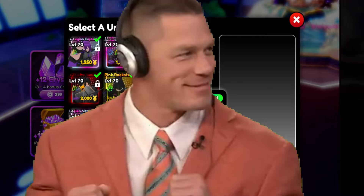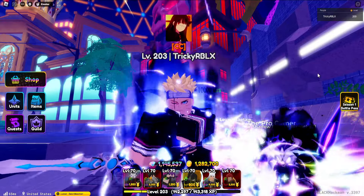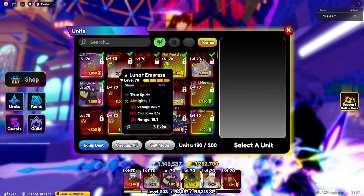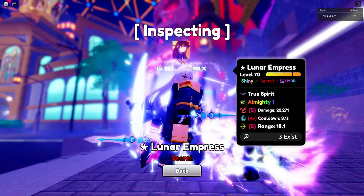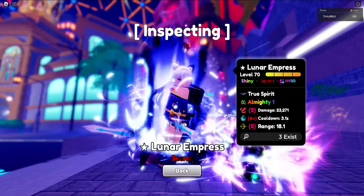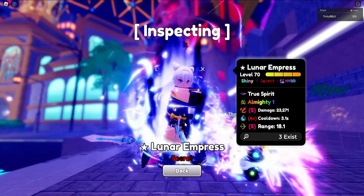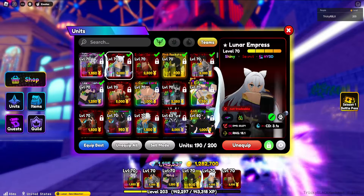Hey guys, it's TrickyRobux here. In today's video, we have Shiny, Almighty, True Spirit, Luna. Let's go ahead and review this unit — this unit is incredible, bro, one of the best units in the game, honestly. We're gonna showcase her and really see how much she can actually do. It says only three of her exist, which is pretty interesting. This is a shiny cosmetic, it looks pretty nice — doesn't really fit my avatar, but it's alright.